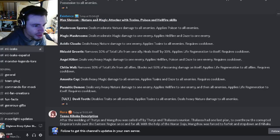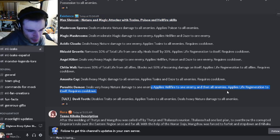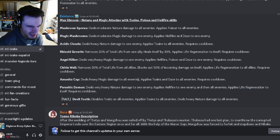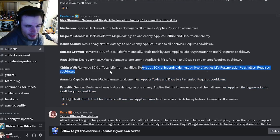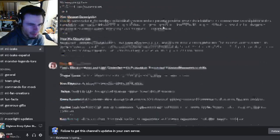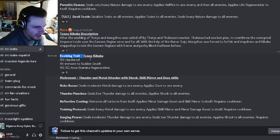Then we have Max Shroom, a nature and magic attacker with toxins, poison, and hellfire. He has hellfire to all enemies and applies life regen to itself. He also has toxins and daze to all enemies, and can block 50% incoming damage with a 30% life shield to all allies with life regen. He seems pretty good, probably better than most of these monsters — definitely make sure to get Max Shroom.